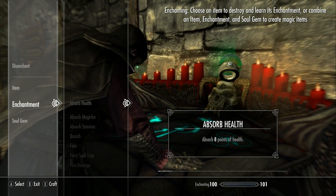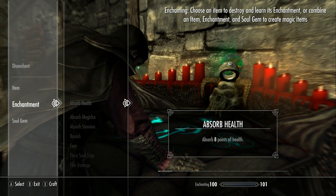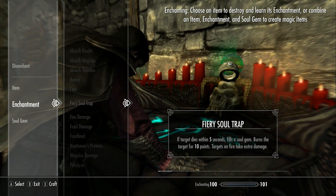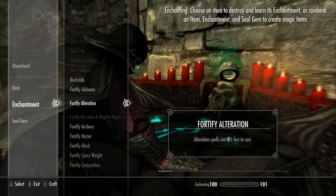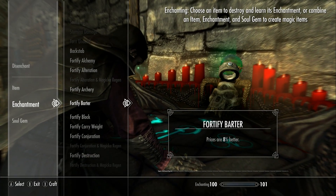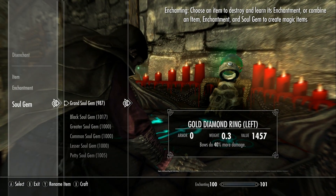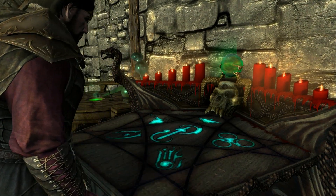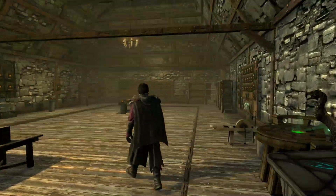It threw my enchanting back up to the top — not sure why it did that. Anyway, you can enchant it. Let's say we're going to fortify our archery. We'll just do that and then check his ring.